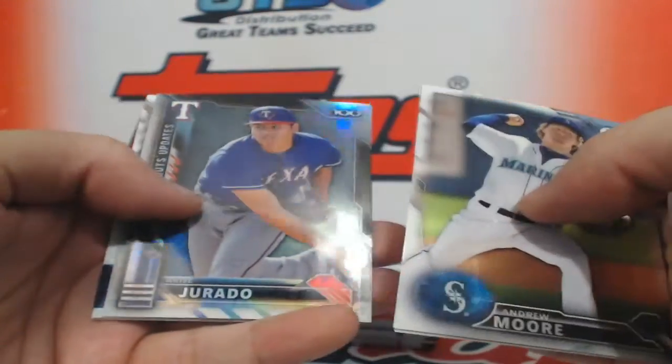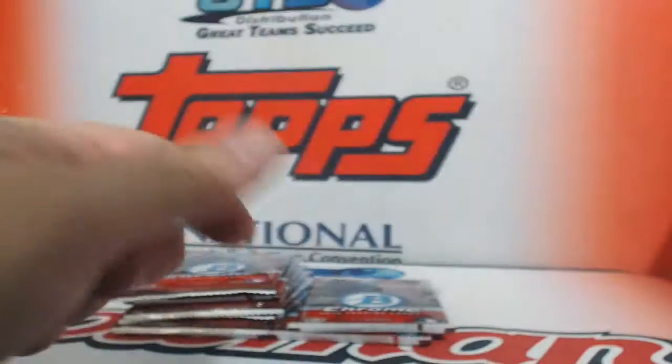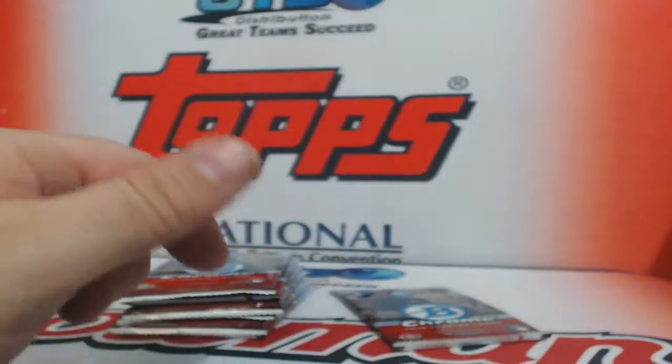You got an insert of Ariel Herado. Insert — DJ Peterson Arizona Fall League refractor. Salvador Perez refractor. Aaron Blair rookie card.